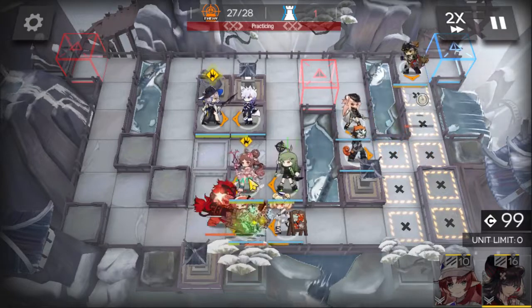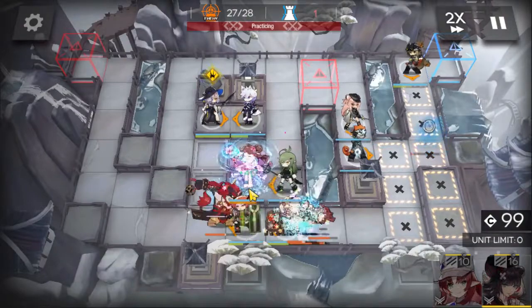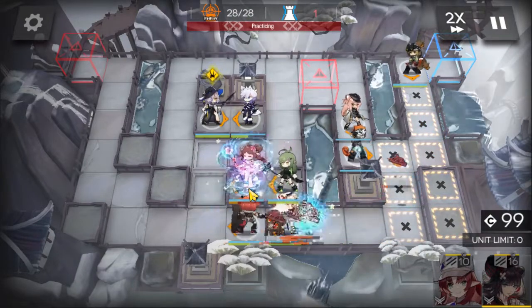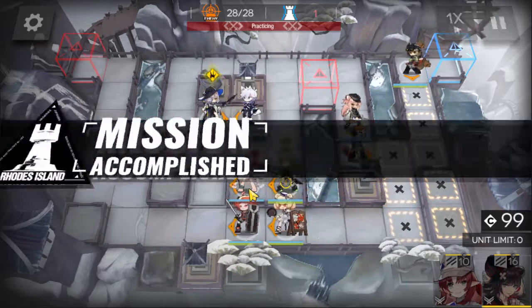Activate Aya's skill for the third time once it's ready. Pretty straightforward. Thanks for watching — hope this helped!